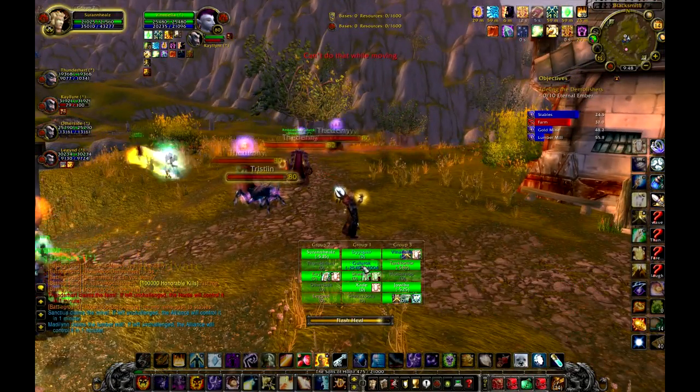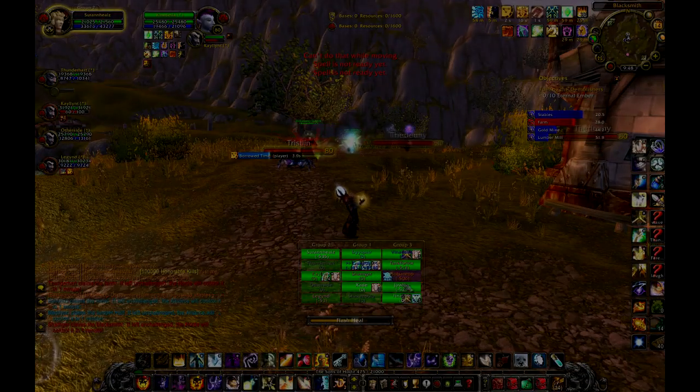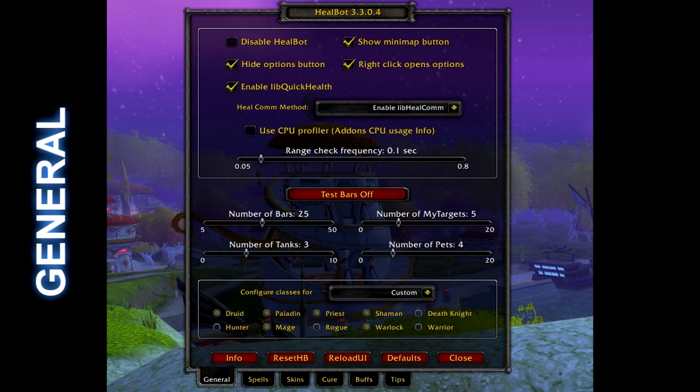I will show you the settings that I use tab by tab, and briefly touch on some of the settings so you understand why I chose them. Since we are turning off the options button, to get to this menu you need to right-click on the border of Healbot. You can also click the H on the minimap. We'll revisit the new test bars feature in a couple minutes, but otherwise you can pause the video for each menu and copy all the settings to your game.